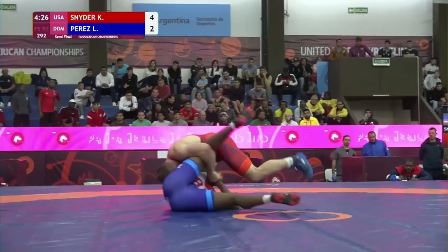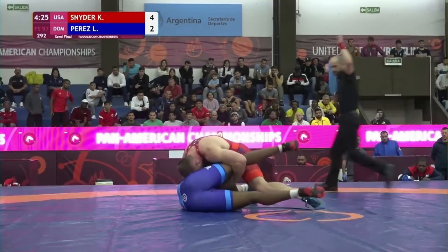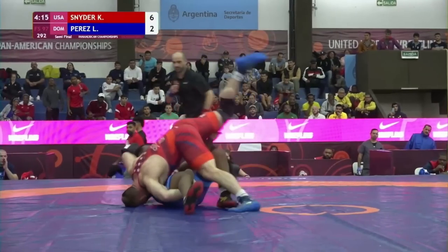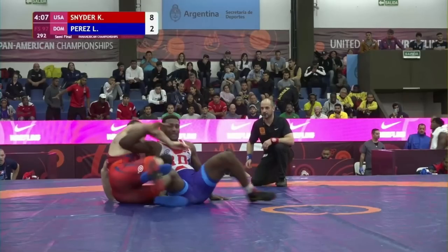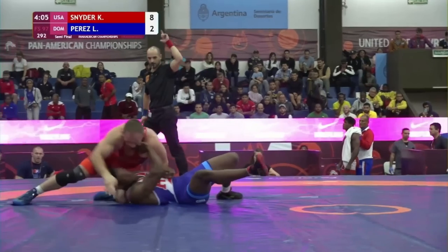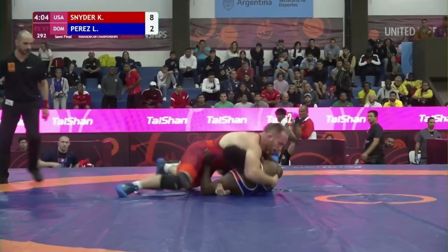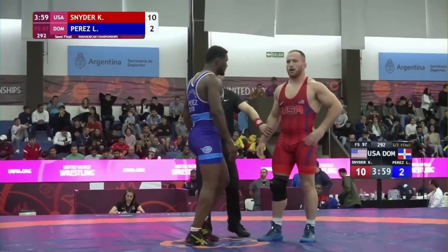He won't be getting points for the takedown — if you get back exposure from a grounded position and then get on top, you're not awarded for the takedown. Kyle lunges forward with the cradle again to get back exposure. The score ticks up to 8-2, but the ref doesn't show two points — I don't know. Kyle circles around back, pulls Luis into a sit-out, gets another two points for back exposure, score is 10-2, then proceeds to drop him to his back for the pin. The end sequence didn't have much cool technical stuff — this is what we call big brothering someone, pushing someone around in a non-technical way just because you can. Kyle ends the second match with a pin in two minutes.